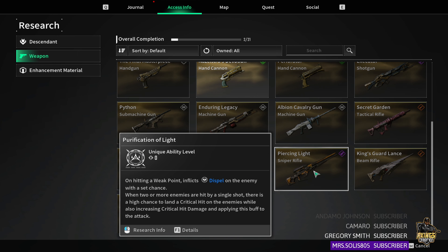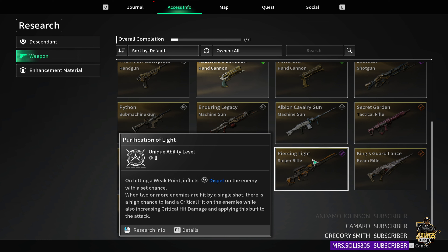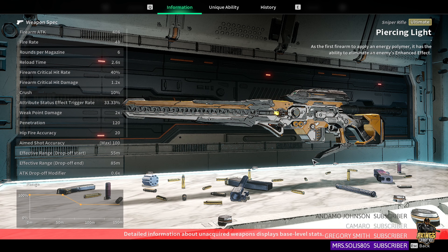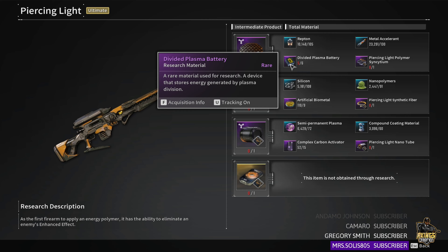The last one on the main list is Piercing Light. This works well with the Glay build — I haven't built it myself yet, but I only run strong meta builds on my channel so I'll have that video out eventually. Its unique ability, Purification of Light, triggers when piercing two or more targets: fire critical hit rate becomes 100% and fire critical hit damage increases by 6%.